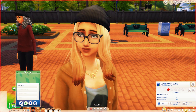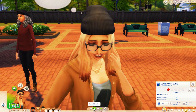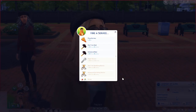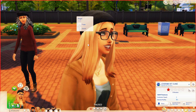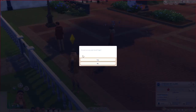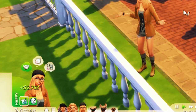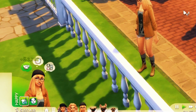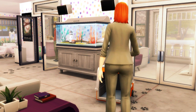This mod lets you create your own career as a cat or dog breeder. Pets will usually sell between 100 to 350 simoleons, but with this mod it increases from 500 to 2,200 simoleons. The value is determined by base value and variables like the pet's traits, so if they have good traits, they're more likely to sell for more money. You can actually make a full career out of breeding rather than just earning a couple of spare simoleons.